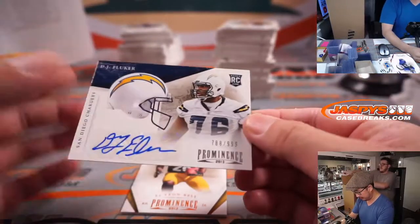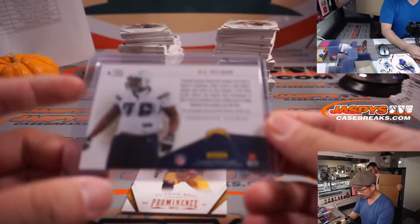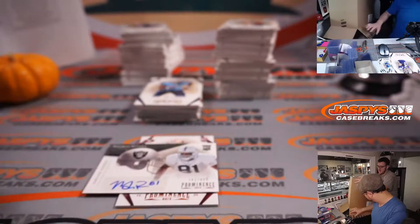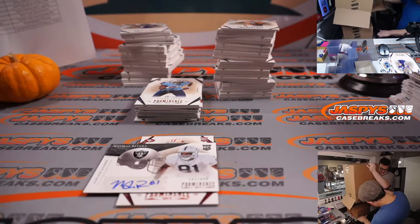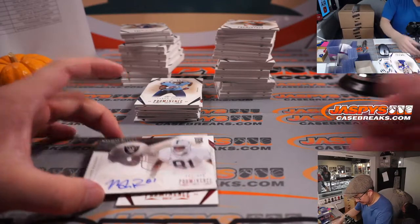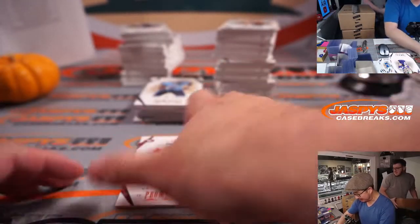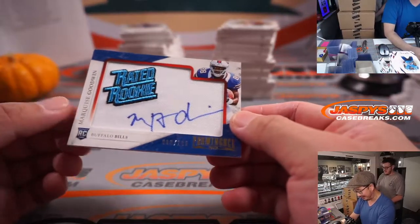Alright, we get DJ Fluker, 788 out of 999 — Chargers, going to Dean. We got Michael Rivera, 162 out of 999. Michael Rivera was a really popular tight end for the Raiders for a season or two. I think he had a hot sister that all the Raiders fans thirsted for — I have vague memories of Reddit threads. 86 out of 105, Buffalo, Christopher with the Bills. Another redemption here — that's Chris Harper, wide receiver, out of the league in 2015 but in 2013 was with Seattle.